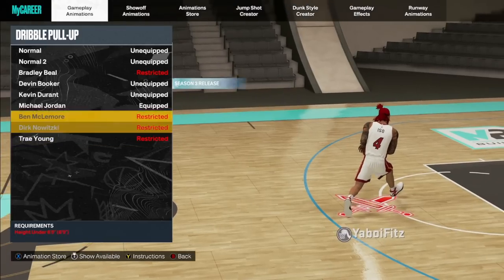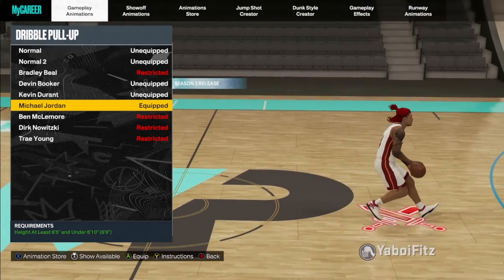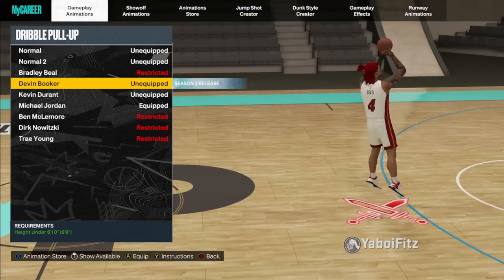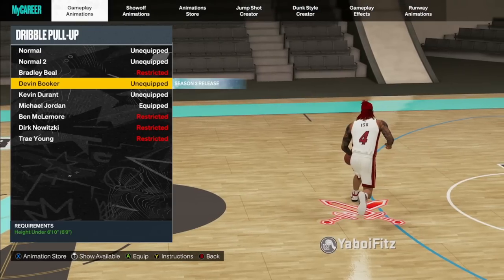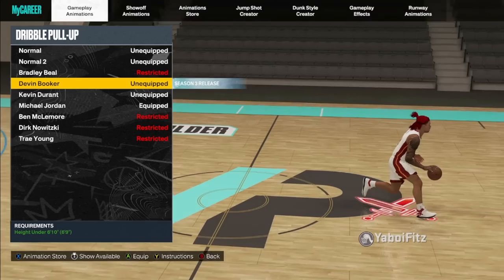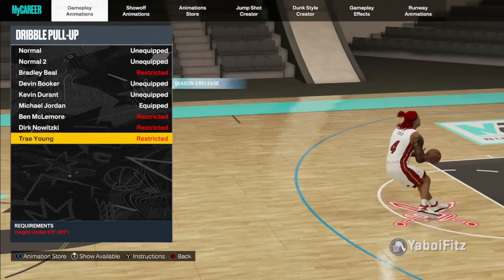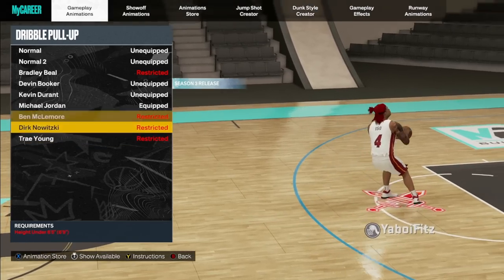For wings, I like using Michael Jordan — it's muscle memory for me. Devon Booker is pretty much the Trae Young of the wings, and a lot of people are saying it might be better than Trae Young. A friend of mine who couldn't shoot off the dribble all year has been doing a lot better lately using Devon Booker. For bigs, Dirt-Nawt Whiskey is available. If I was a big I'd probably go with Basic. KD is another good option for bigs since you have to be at least 6'5", but most y'all basically just use Dirt-Nawt Whiskey.